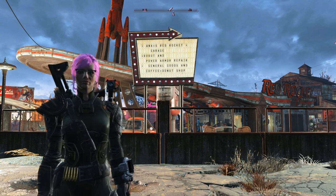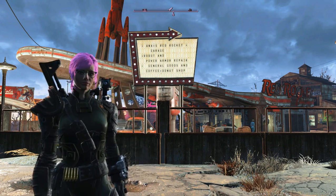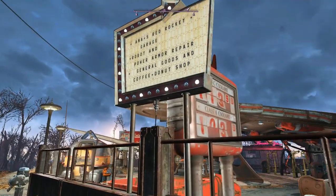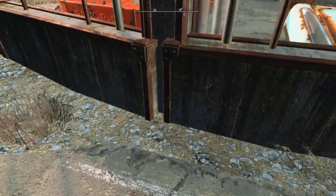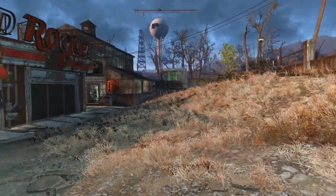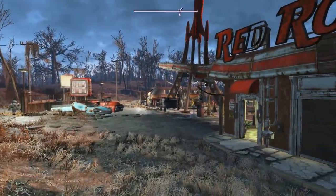As you can see, the sign behind me is completely finished — it's all lit up. Anna's Red Rocket Garage: robot and power armor repair, general goods, and coffee and donut shop here at the Red Rocket settlement. In order to power these lights and the sign, I did the same thing as last time by sticking power conduits into the ground and having cables run through them underground so they would go unnoticed, going all the way from the building where the power generator is set to the bus trailer over there.